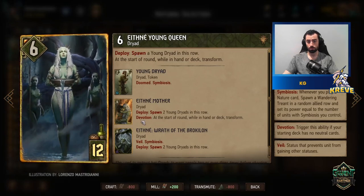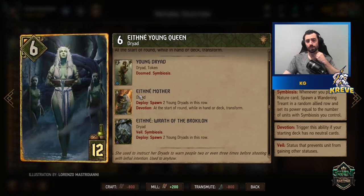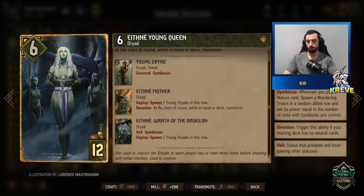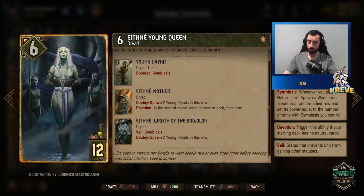The Young Queen on devotion will transform into the final version, which is a very strong finisher for the deck. She spawns two Young Dryads and becomes a Symbiosis unit herself when she reaches the final version, also having Veil for protection. She's not bad to use in the second stage either if you need to bleed your opponent out of good cards in round two — keep in mind she won't have the Symbiosis tag at that stage.